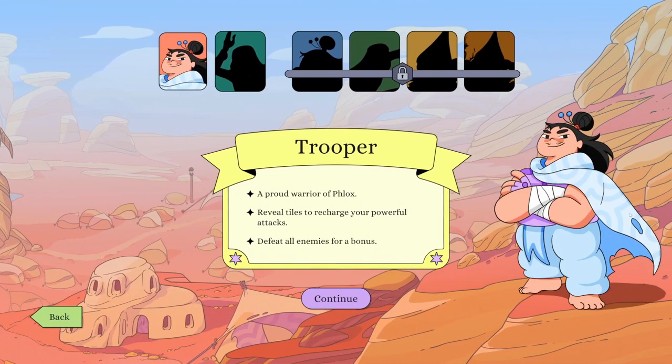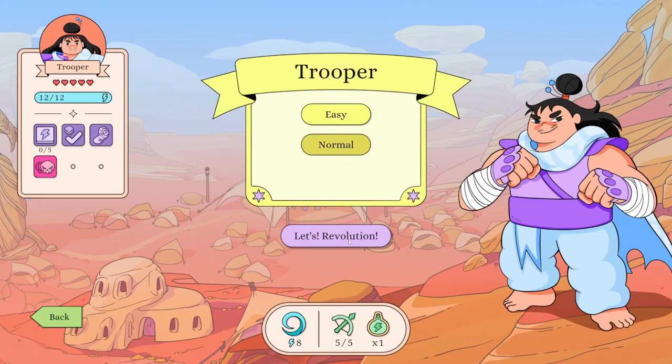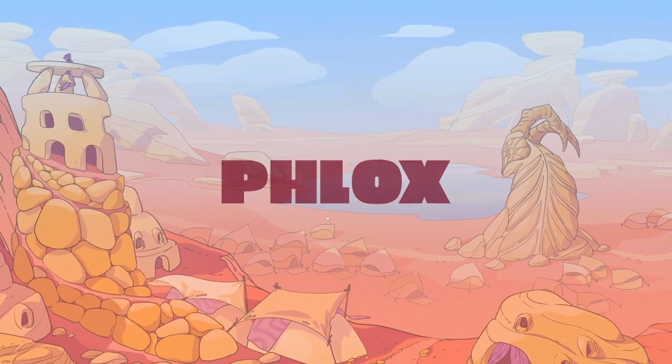Alright, so this is the Trooper - proud warrior of Flocks. I love the world building and the style of this - there's a really amazing animated intro to this game, I kind of wish I'd captured it because it's just fantastic, almost gives me a Steven Universe vibe. Let's play on normal. Let's Revolution. The Hunter must hide or kill all enemies in order to regain energy - we're not playing the Hunter though, we are in Flocks.